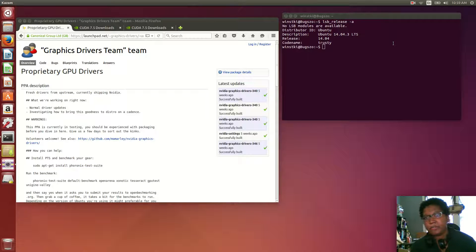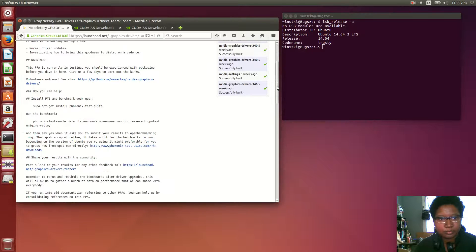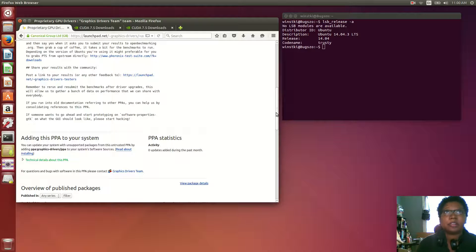The update to 14.04.3 release has just been completed, as you can see right here. The system is using just the default Ubuntu driver, so I want to use the proprietary driver. I'm going to try to use this PPA to install that and see how it works out — I've never used it before.